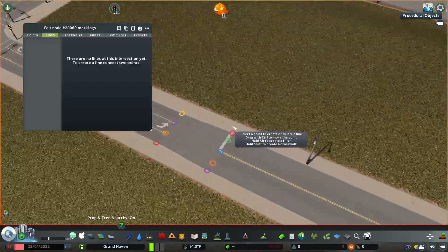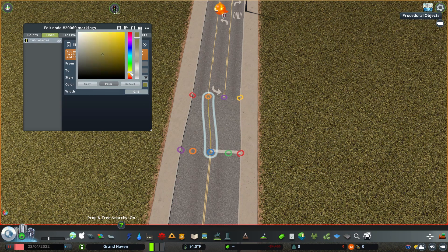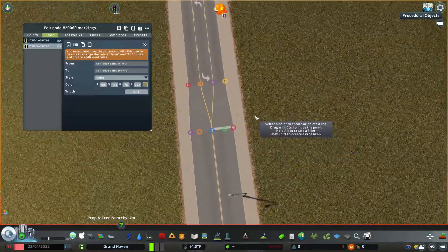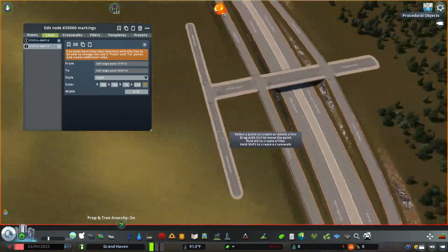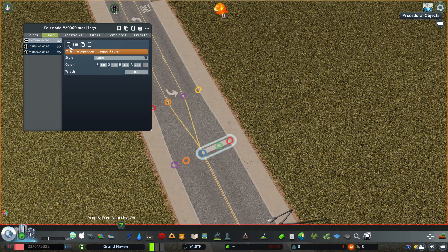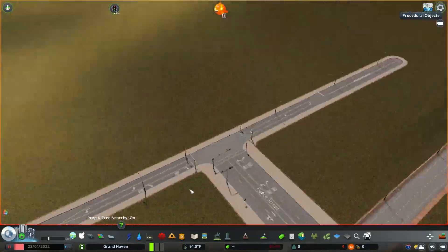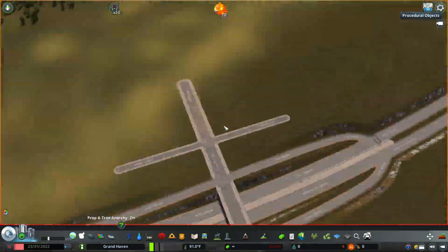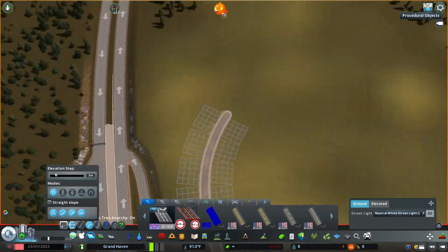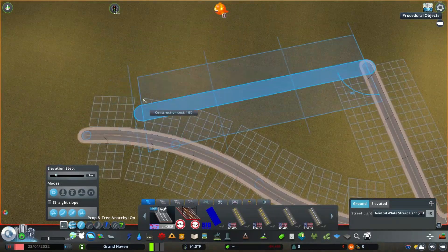First we're going to make our road layout for this initial suburb. I'm going to be using the roads called Big American Roads — there's a whole collection on the Steam Workshop. It's also in my assets and mod collection in the description below for this series. Anything I'll be using in this series to enhance the game, mods or assets wise, will be down in that collection. If you just want everything I'm using, just download the whole thing and you'll be good to go.